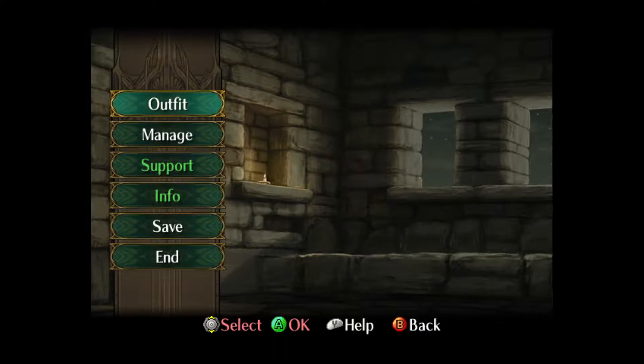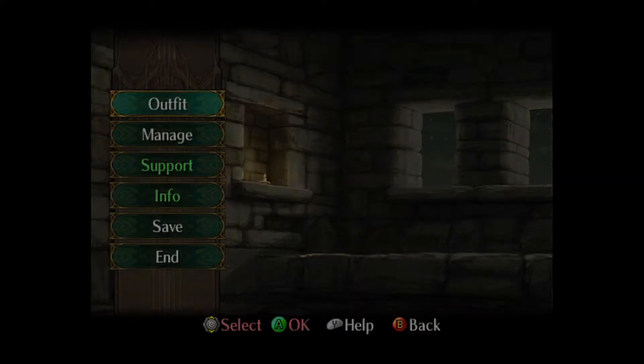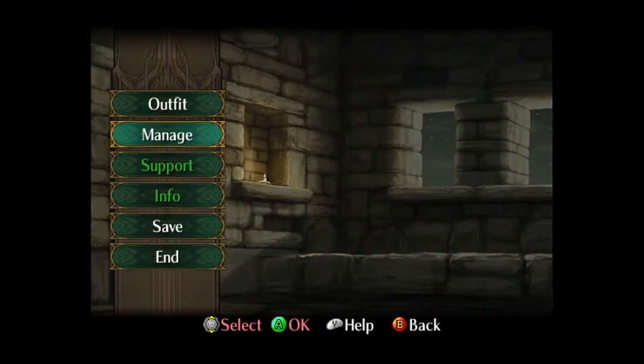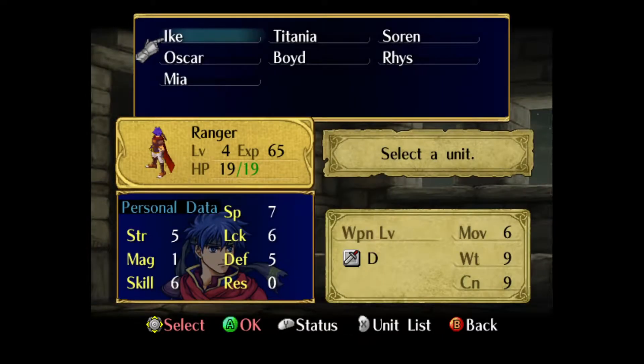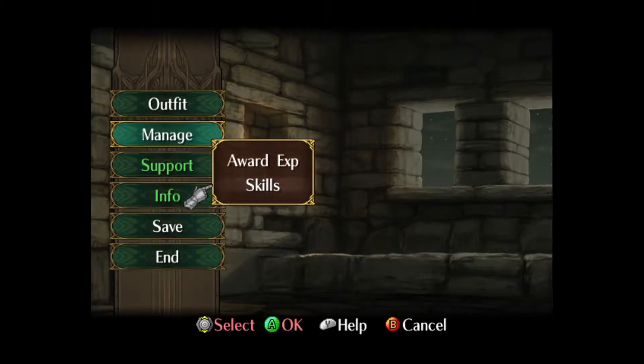We have the base right now. The base is awesome. Jacob, what do you think of the base? I think it's one of the best things in the series, and I really wish they would bring it back. It's kind of cool because you build supports in the base, you can go shopping, you get access to the forge, which we're not going to do because my strat for this chapter is no items other than vulnaries.